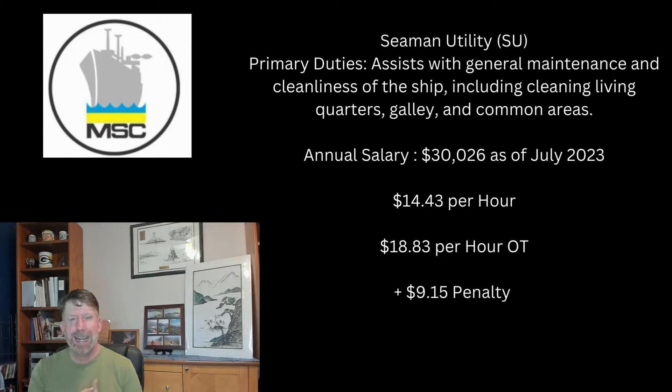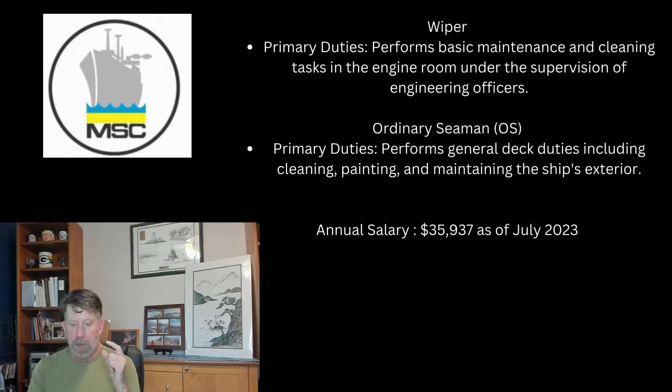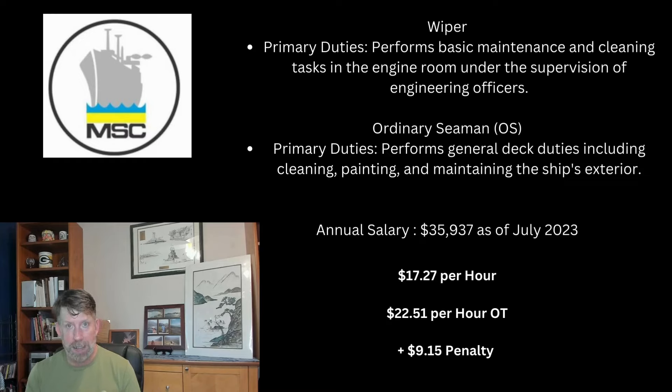A lot of people say that is not that much money. But let me go through the other entry-level jobs and show you how they pay. Wiper and ordinary seaman — their annual salary is almost $6,000 more, at $35,937 per year. Their hourly rate is $17.27 an hour, and their overtime rates end up being $22 an hour with a $9 penalty meal hour. So this is dramatically trash.